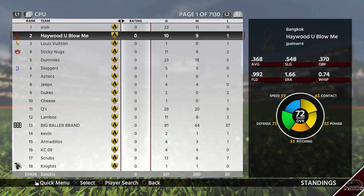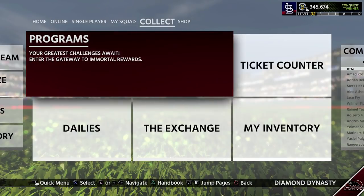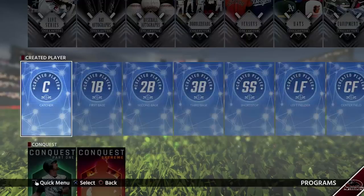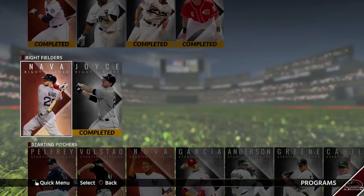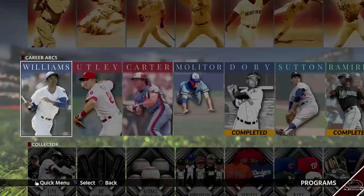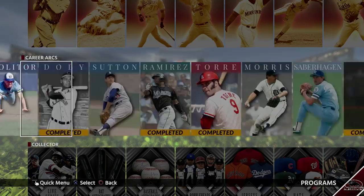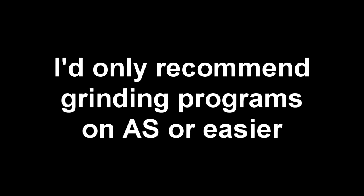It may have taken me a little longer because I was also grinding and putting some bids up. You guys can see all the career arcs I've done while grinding — I made some really good progress on programs. Some I'm saving for night-ending games, especially starting pitchers. I knocked out a lot of programs while doing Conquest, and I highly recommend that.